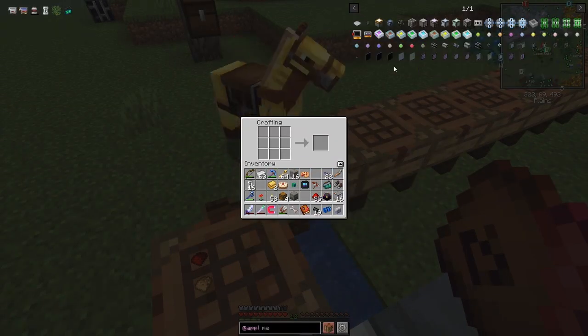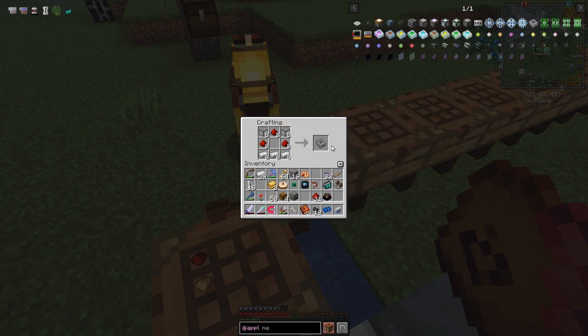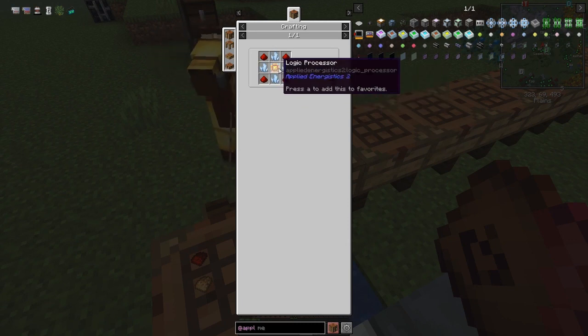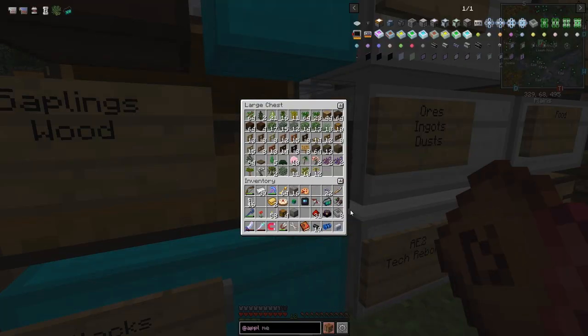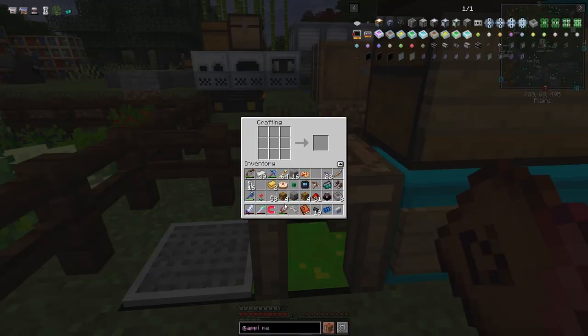We can make eight because I made 16 quartz glass. Then we make the ME storage component using some pure certis quartz crystals, redstone, and a logic processor. Gold is the material for the logic processor. I'm going to automate that a little. I should really make four chests - one for each inscriber - and some hoppers. The hopper recipe in the rolling machine uses steel plates to make two hoppers.